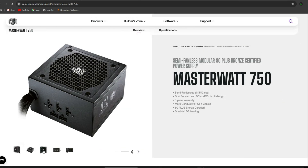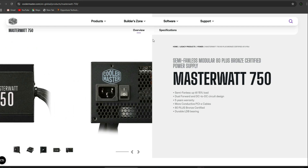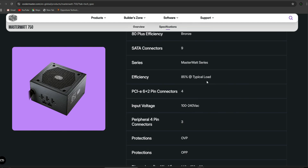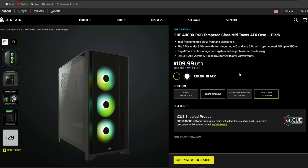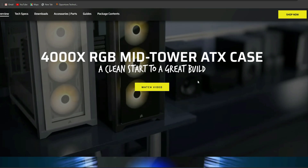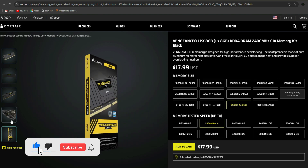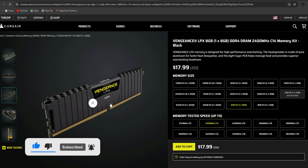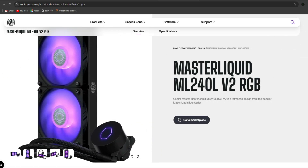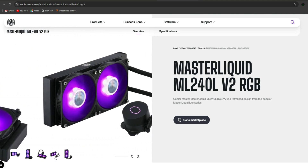Now for the minor components. The power supply is a Cooler Master MasterWatt 750W with 5 years warranty. I recommend going with an 850W power supply for future-proofing. The case is the Corsair 4000X with RGB ICU lighting. The RAM is Corsair DDR4 Vengeance memory — 10 years warranty — configured as 2x8GB sticks for a total of 32GB memory kit. The CPU cooler is a 240mm Cooler Master AIO liquid cooler.